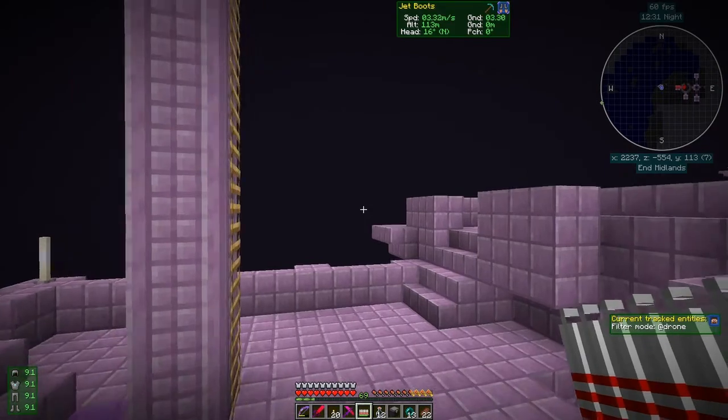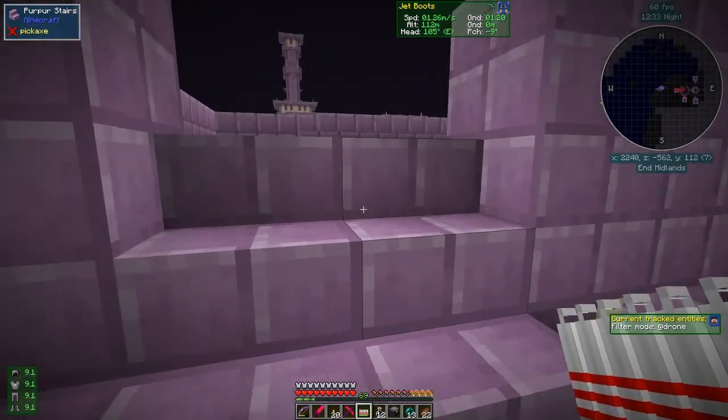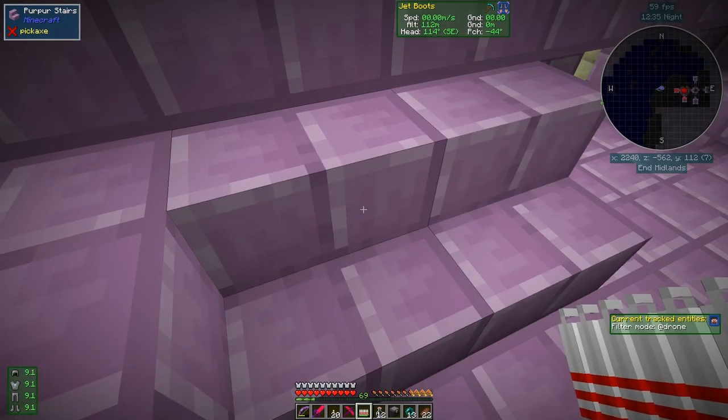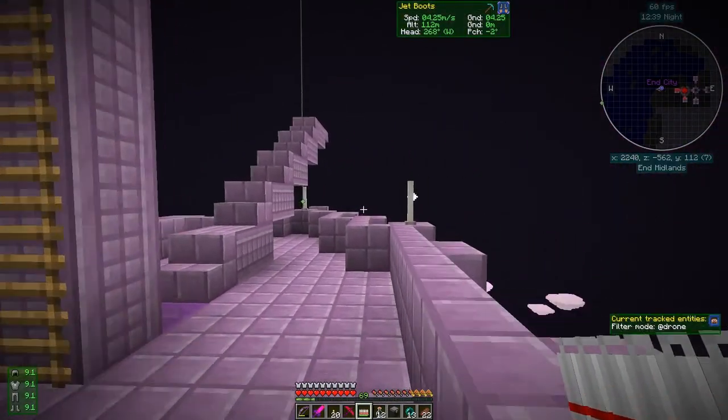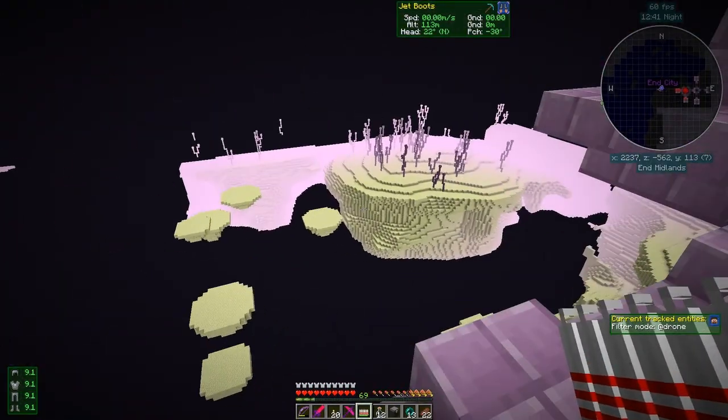Now it's time to go back to base. I have marked the portal. I should really mark this end city too, so let's just mark it here in case I ever need any more shulker shells — we've got a location to come back to. The other city I found didn't have any.